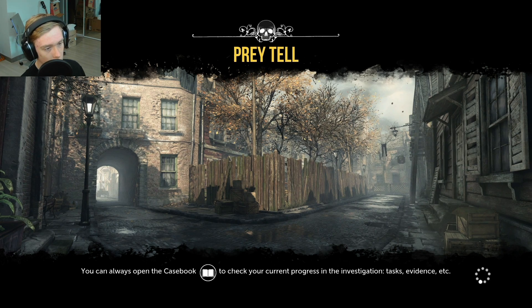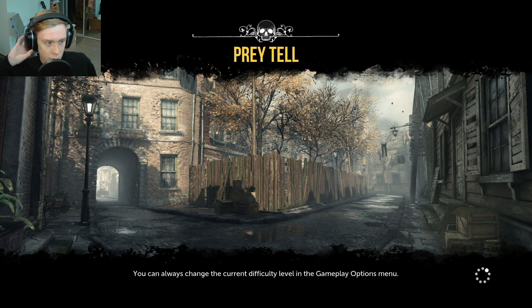The game looks nice though. So the casebook is like our player menu — tasks, evidence, etc. It looks like we can change the current difficulty level from there. And there's just some pants hanging up in the sky right there. I mean, it's not usually where I keep my pants, but if I did, that would be where I'd put them.